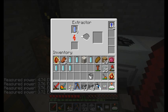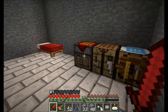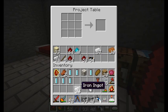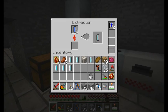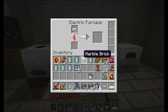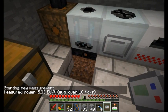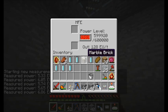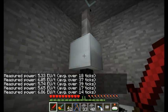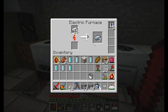Let's get some more overclocker upgrades going. I need some more refined iron. I'll throw it in my electric furnace. Running a little bit better already. It looks like it's drawing around six energy units per tick now. Noticeably more energy required with overclocker upgrades, but because we have this MFE full of juice and the water mills out back, I'm not too worried about it.